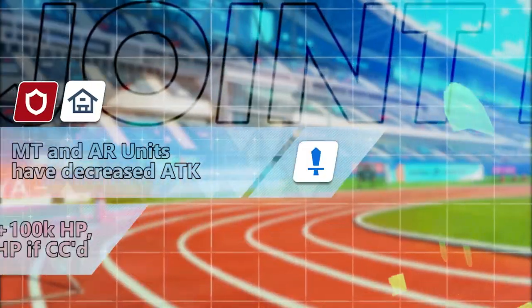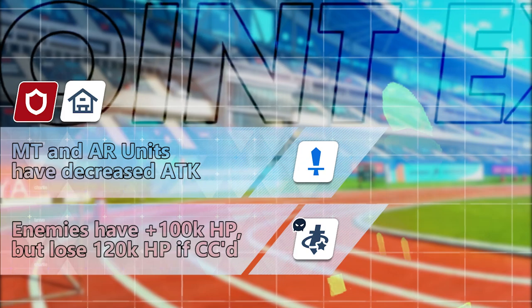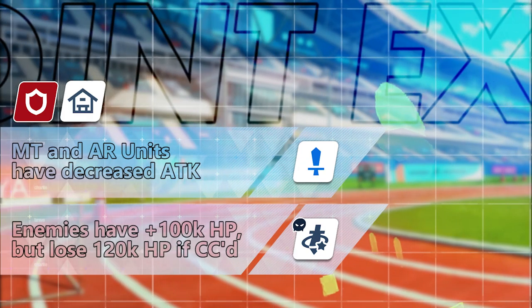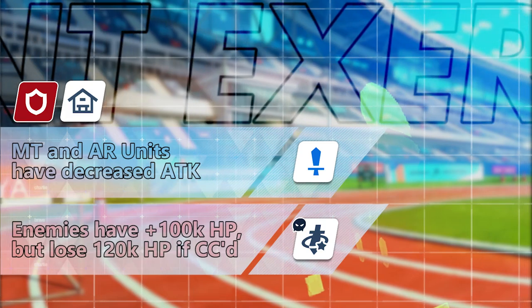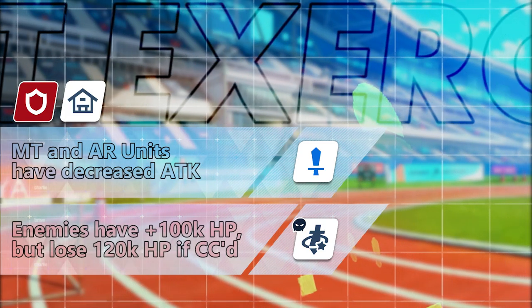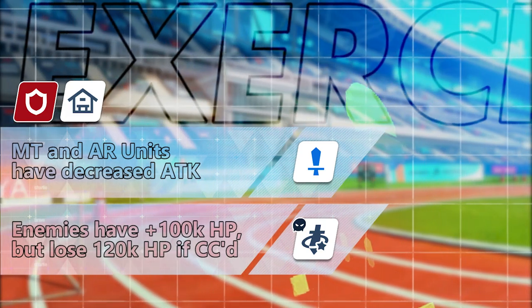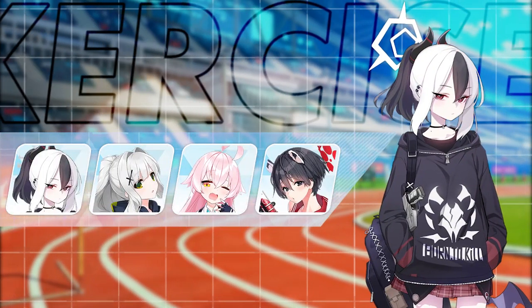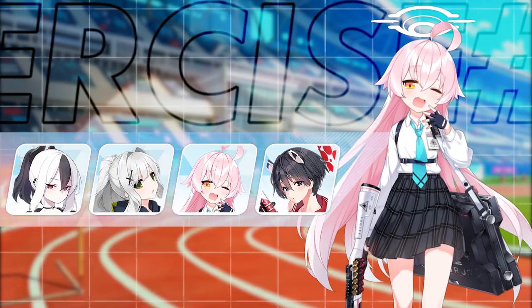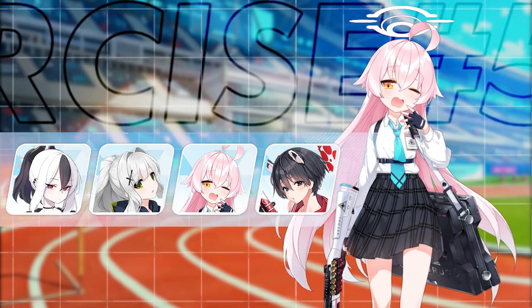The fifth joint exercise is a defensive drill in which all MG and AR units have decreased attack, but all cubes will die if they are affected by crowd control twice. You can still defeat those cubes through normal means but they have an additional 100k HP, so they are beefier than usual. AOE crowd control units like Tsubaki, Hare, Yoshimi, Kayoko, Suzumi, Hoshino at EX3, and Saki are recommended.